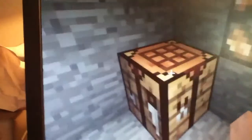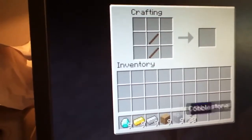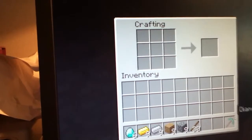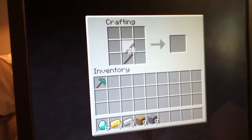Hey guys, what's going on? Storm back here today. I'm going to be showing you how to craft basic mining and farming things. First up is the pickaxe — of course it's diamond, so that's the diamond pick. I'm not going to do it in order of strongest to weakest because, you know, can't really be bothered.